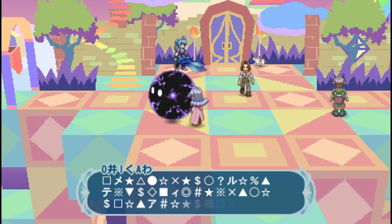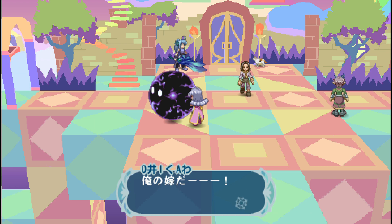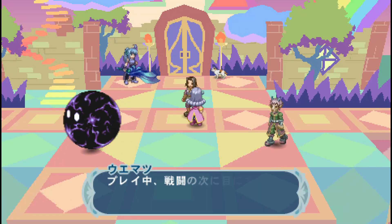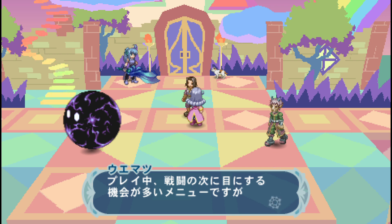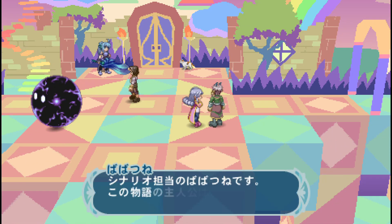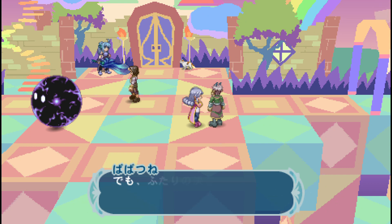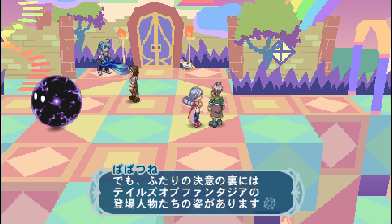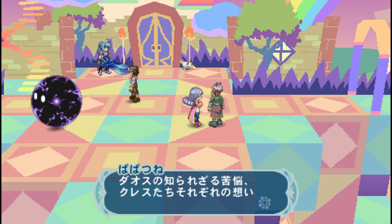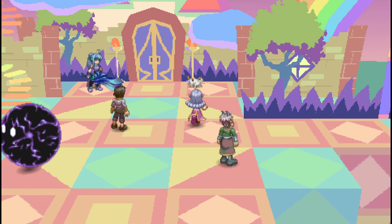Just for fun, for those that have not seen this before, after clearing the game the first time, I just wanted to show what this secret staff room looks like. Basically, after starting your New Game Plus, you can come in here and all these NPCs just have some fun messages about the development of the game. And they're all named after particular developers in the game.